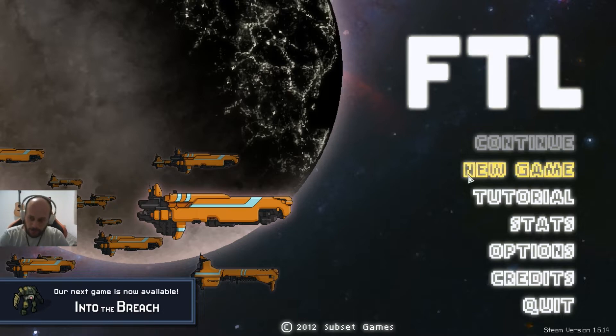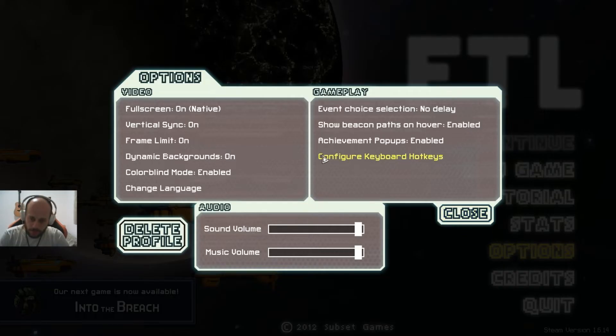Let's go to options, turn down the music a bit, and the sound. Language is okay. Colorblind mode enabled because I'm colorblind — that's good.